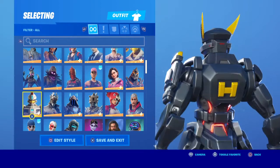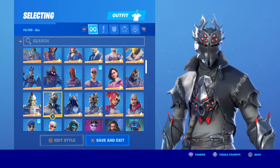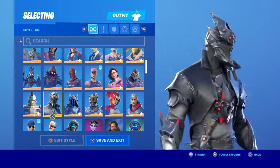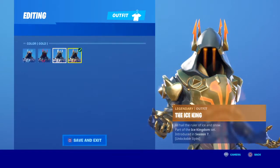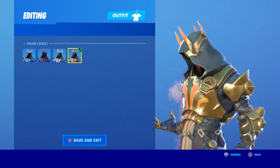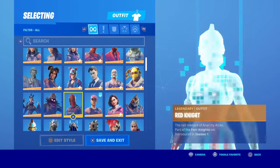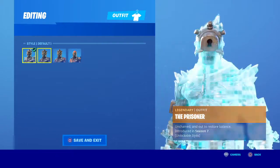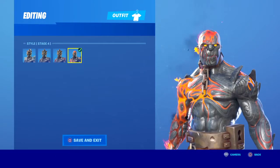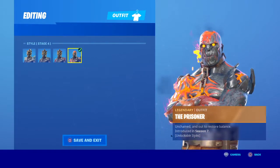Raven — it's an OG classic, I like it. Ravage — I only bought for the back bling. Zenith — I like this one more than the white chicken. Spider Knight — very good skin honestly, I like it. I want the Rogue one as well. It's such a plain skin, but I like the edit styles. The Prisoner — All Stars, this one looks sick honestly. I like the first and final stages.